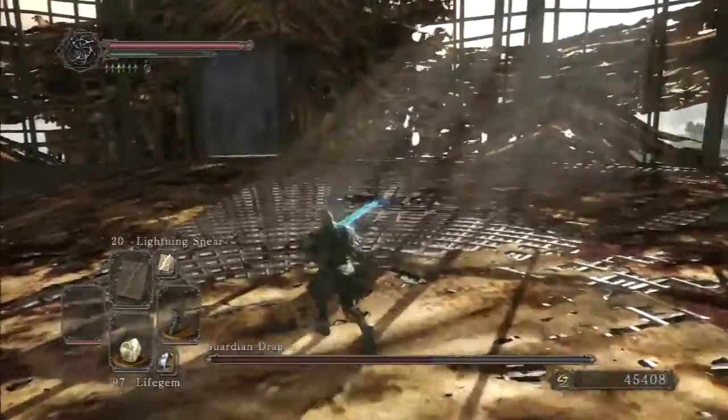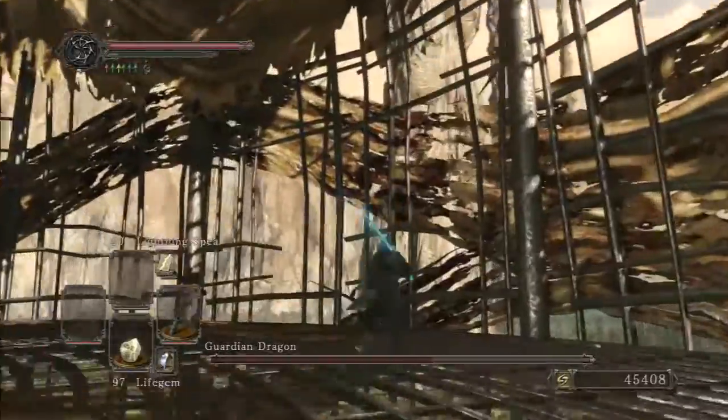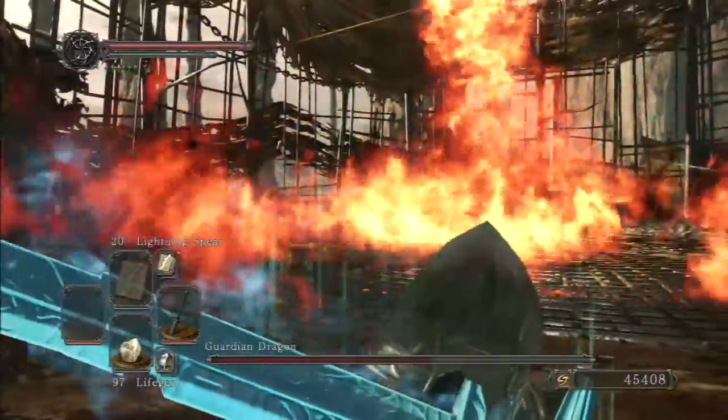The only thing he can hit you with back there once his tail is gone are a couple of fairly narrow-ranging stomp attacks. The dangerous part of this boss is his aerial flame attack.